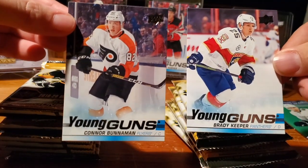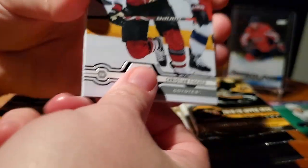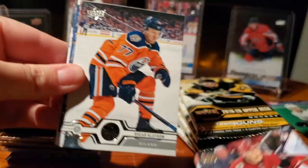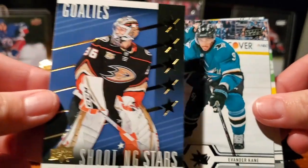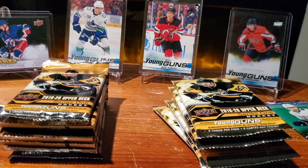So basically it's Young Gun versus Young Gun — Brady Keeper or Connor Bunneman. Give us some intel. I know Brady Keeper — he's having a good minor league career, so we'll see what he can do with the bigs. No Young Guns back to back. More landscape here. Brent Burns. Thomas Tatar. Josh Anderson.